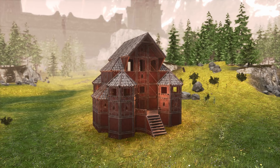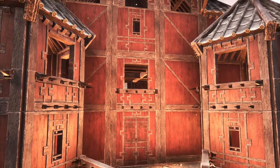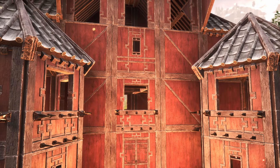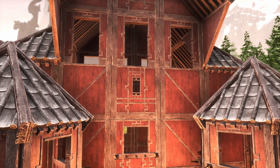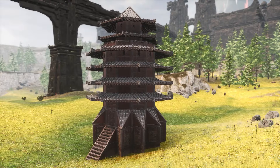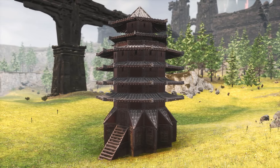Kitane can end up pretty same-sy and flat. To avoid that, use fences, door frames, windows, roofs, and sloping sides to get more of the lighter elements in there to break up the overbearing red tones. Also, kinda breaking the rules here with a second tip, but swapping Kitane roofing for Yamatai Tower gives you a lot more options.